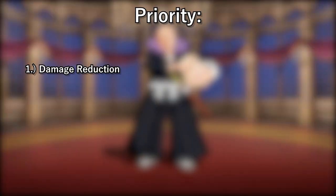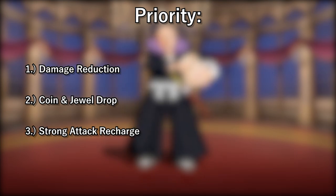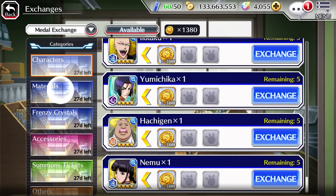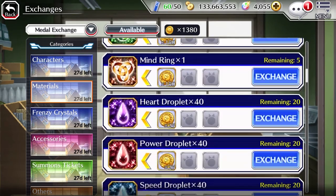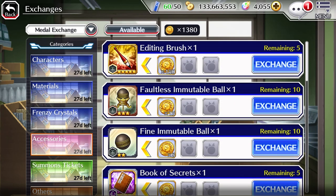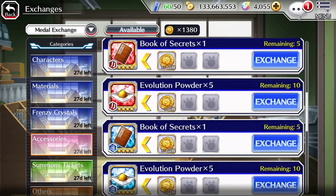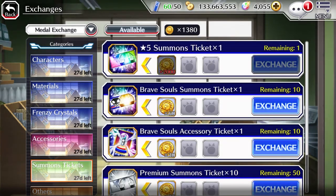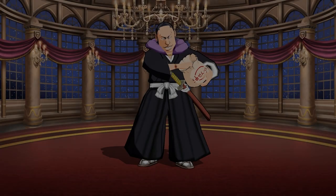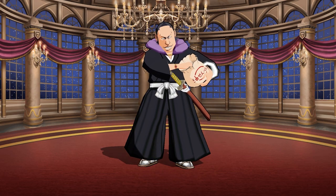For priority, I'd say get the damage reduction links first, then coin and jewel drop, strong attack recharge, strong attack damage, normal attack damage, and then any of the rest. In the materials tab, none of these are worth it — just outright scam. Frenzy crystals, also a scam; you can farm them easily. In accessories, maybe buy the brushes, but only if you're in dire need and can't do extreme co-op. Everything else is just a scam. Summon tickets: when you're caught up with the characters, definitely buy the 5-star ticket. In the others tab, the orbs can be useful if you're short on time to farm for a particular banner; otherwise, it's just a scam. To sum up the PvP medal shop: buy out all the characters, then focus on the 5-star ticket.